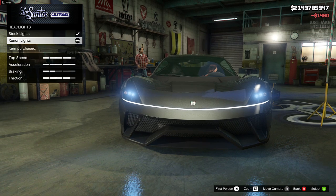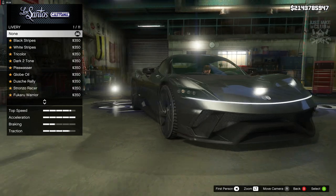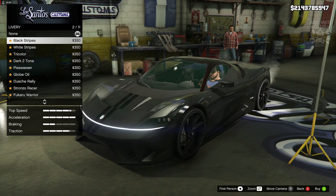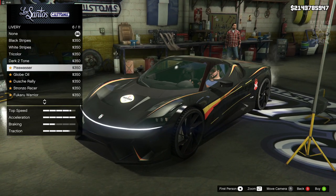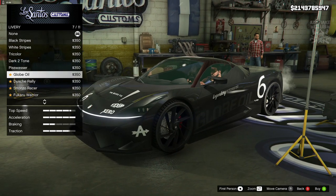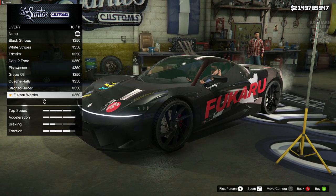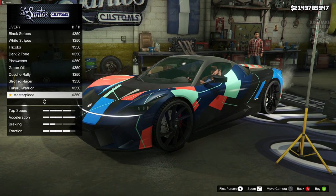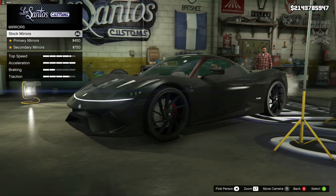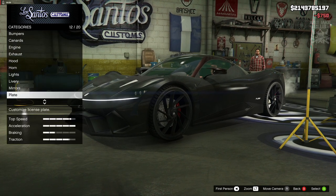We're going to go to the headlights and purchase the xenon headlights. We also get a livery, which is standard nowadays in GTA with new vehicles. I don't think many cars actually suit a livery — a very limited amount do. These liveries look really tacky and bad, definitely not my sort of thing, so I'm going to stay none for the livery.